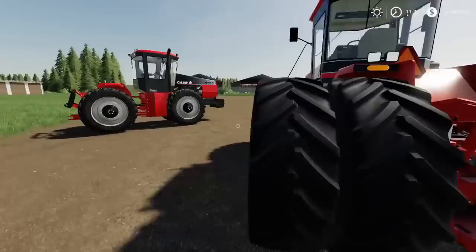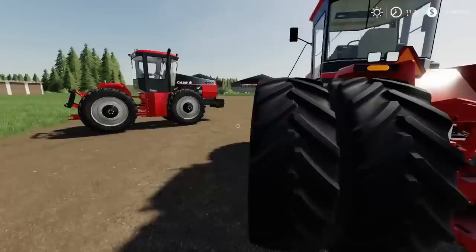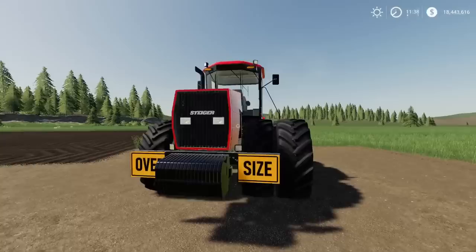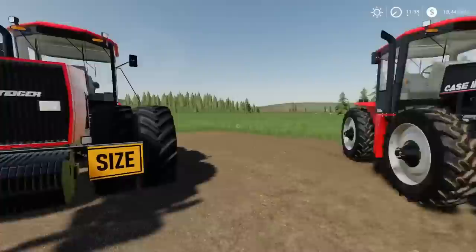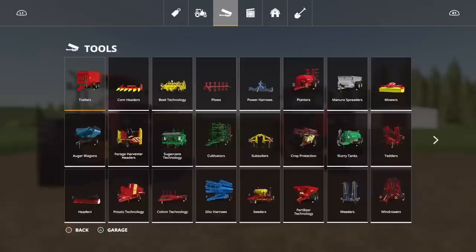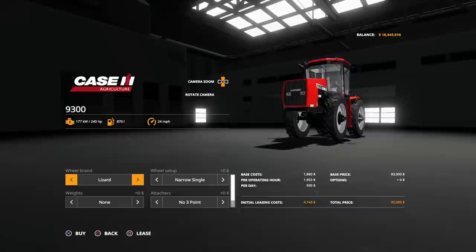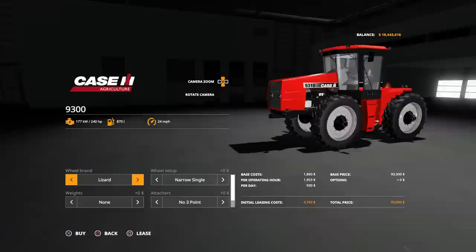There's a few options and an anomaly I'm going to point out. That one says Row Crop Special — it is super narrow, and for row crops that's the point. You'll find these under Vehicles, Medium Tractors. This uses 27 slots, which isn't too bad. In its base model it's 93 grand — and it says 240 horsepower there, but we'll go through that in a second. Tyre options: Lizard or Michelin.